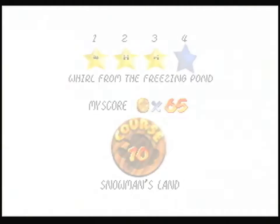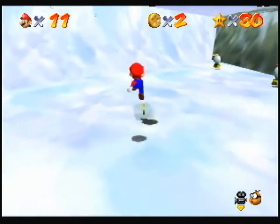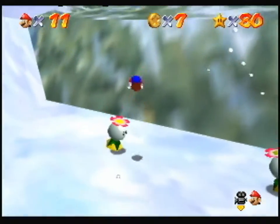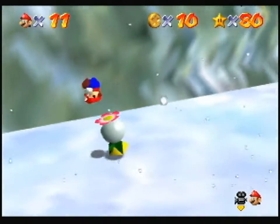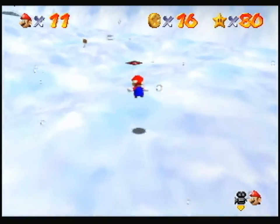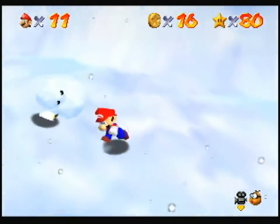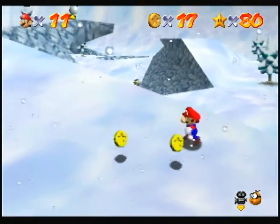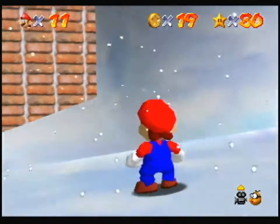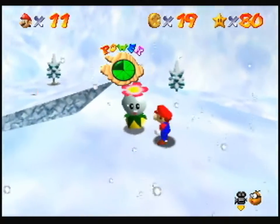I thought the deep freeze was larger — I thought it was something else in the level, which I don't know where it is right now. Probably need the shell to get it. I really could use a Bob-omb buddy right now. Is that slang for something? One thing you could do is jump up there — I don't know what that does. I hope this Fly Guy doesn't do that, first of all.